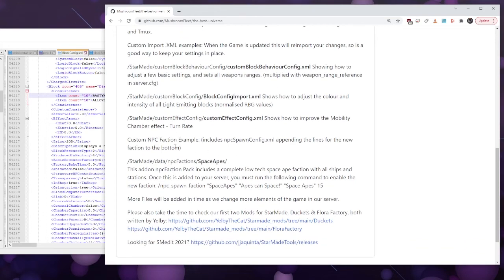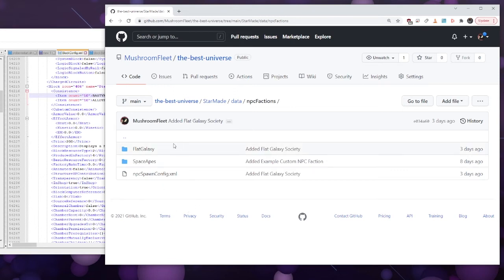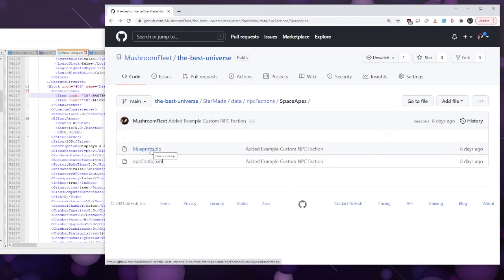The new thing I added was the NPC spawn config XML — this is to do with NPC factions. All you have to do is put it in your NPC factions folder in data; because it's a separate folder it doesn't get overwritten — it's an add-on. I've got two factions: one is space apes. In the space apes folder there's a blueprint zip containing one ship of every type. When you save a ship you can select the type from a drop-down list. Make ships and stations for each role, save those blueprints as a zip.